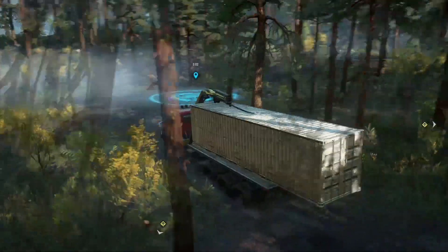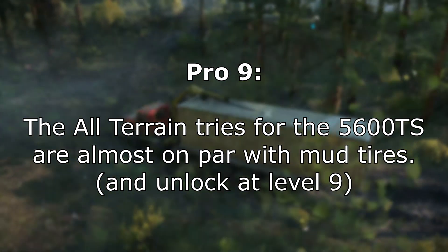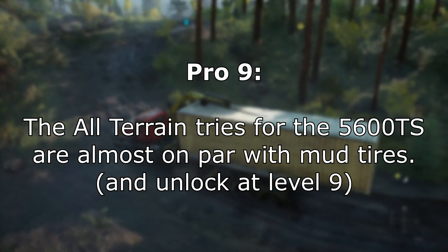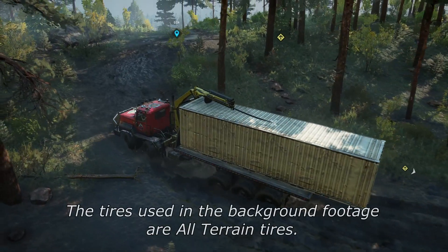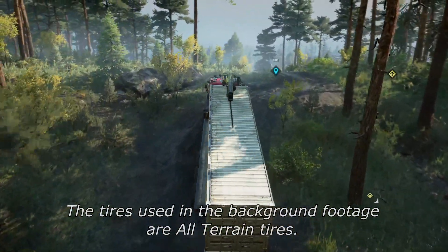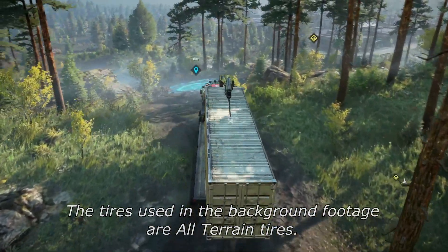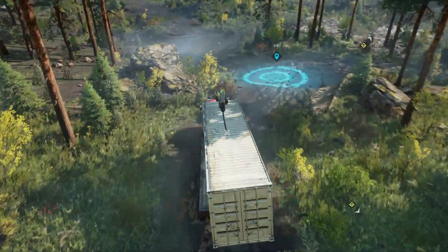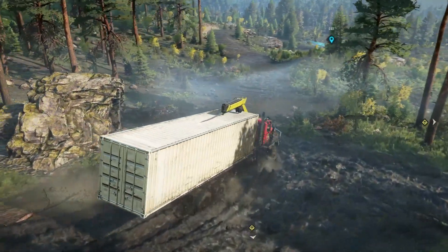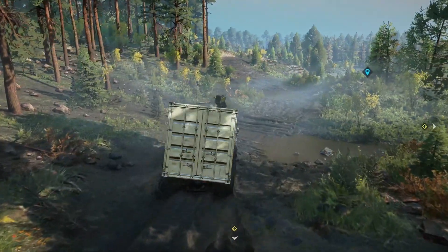Without mud tires, just using all-terrain tires — which unlock at level nine so you can get them very early — they're pretty much almost the same as running mud tires on the 5600. I actually started running the all-terrain tires myself instead of mud tires because I like to have the six extra tires on the rear instead of losing those six, which take away some traction. If you get the 16-wheel all-terrain ones, that thing just shreds everything and will pull you through anything.